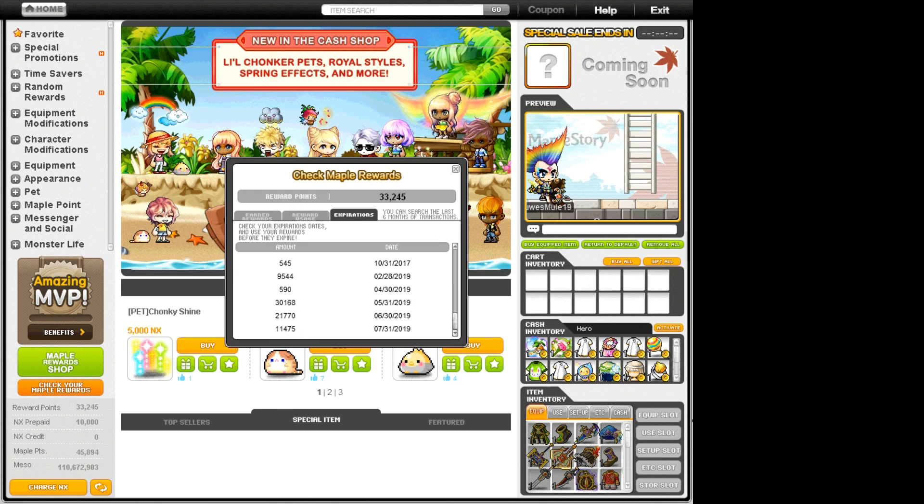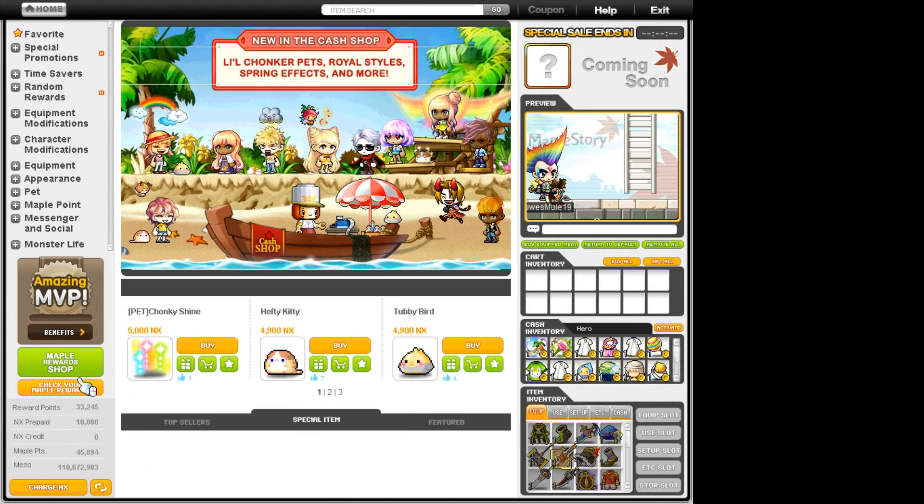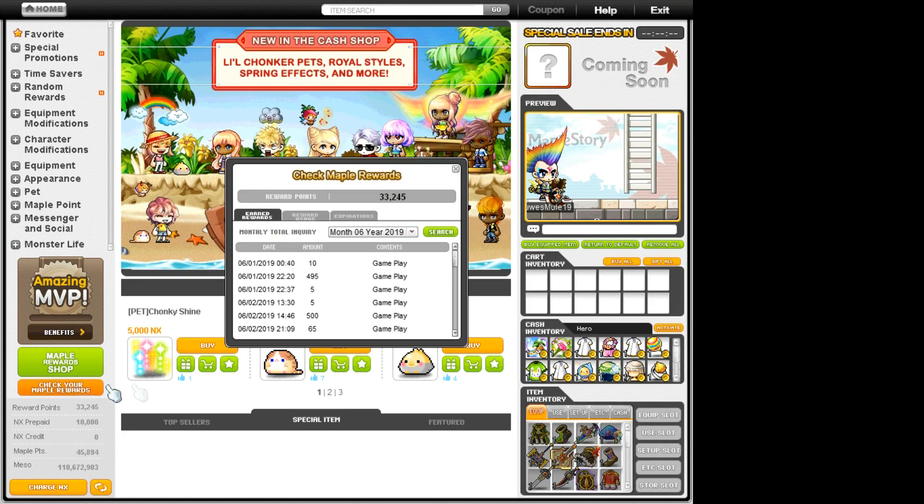So for example, when June turns into July, all the points you got in May will disappear, and only the points from June and July will be shown in your Cash Shop. That's all for me right now — I'll provide the necessary links in the description and I'll see you guys on stream. Peace.